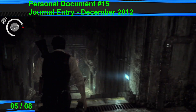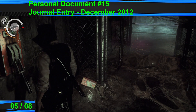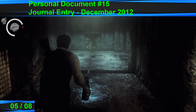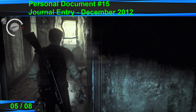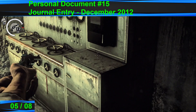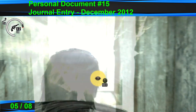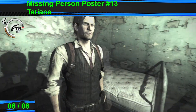Once you get to this section where there's that second electricity field — this first one — go down the stairs and disable it by pressing this switch. Grab that if you want, go through here and just go left. There'll be a personal document right on that, and then that'll open up the mirror here before you go through into the safe room.